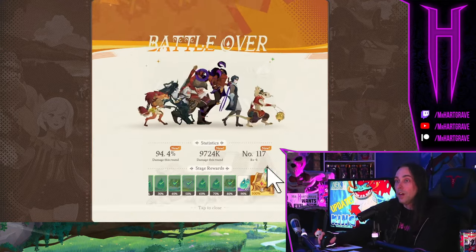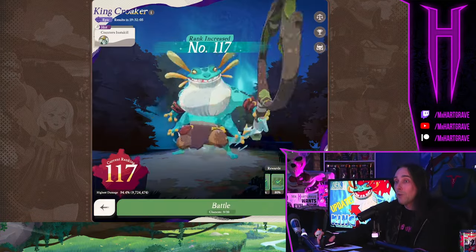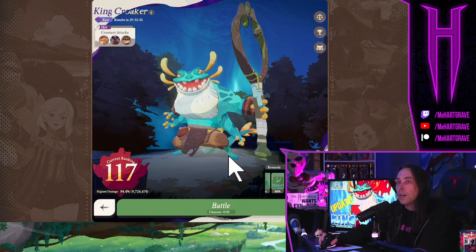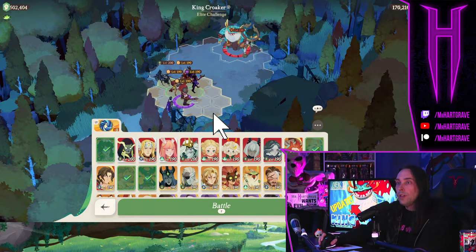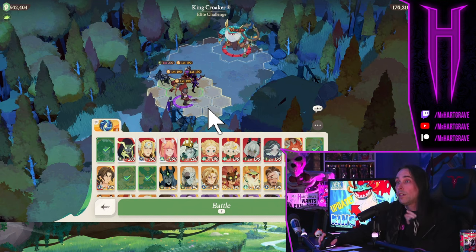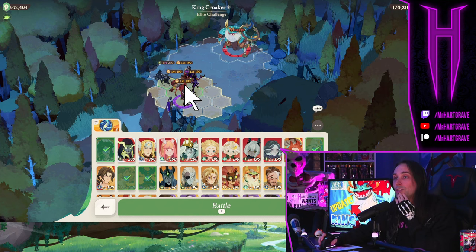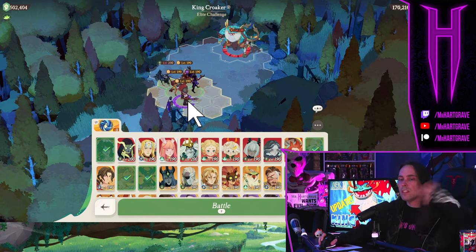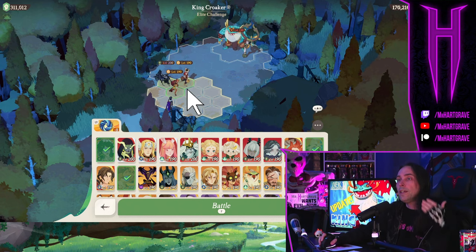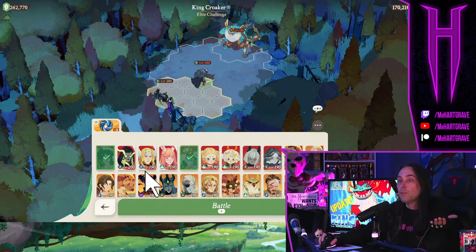We put up 9.7 million with this team, which is very good for this level. The goal is to beat the boss and get that treasure chest. Same character advice is being given on the smaller account. We know everyone's much weaker — I think it's the same core team. Let's see if all this advice actually holds up by comparing it to just running my actual strongest characters.